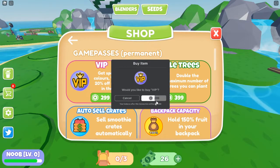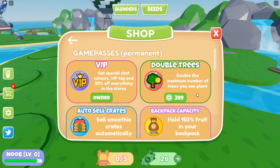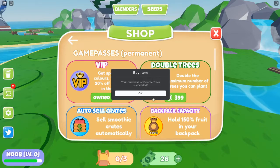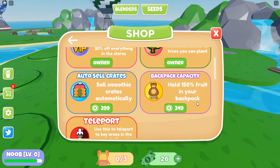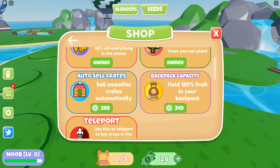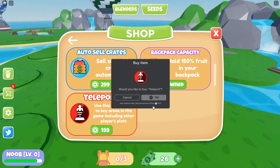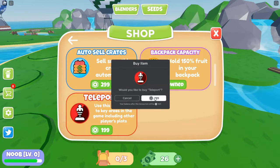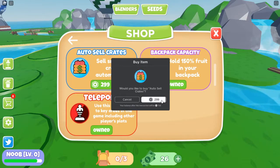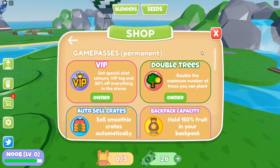Let's go ahead and buy some game passes. There's a special VIP chat color with 20% off everything in the store — that's a good deal. Double Trees doubles the maximum number of trees you can plant — let's get that too for end game. Backpack capacity lets you hold 150 fruit. Teleport lets you teleport to key areas. Auto-sell crates will automatically sell smoothie crates — hopefully we can turn it on and off for when the VIP balloon comes.